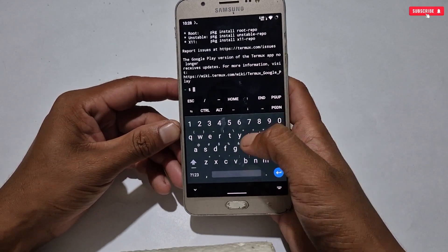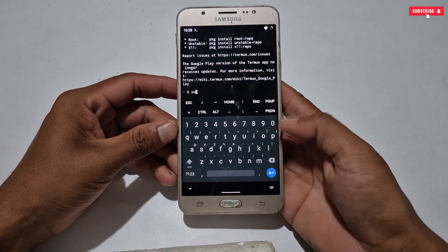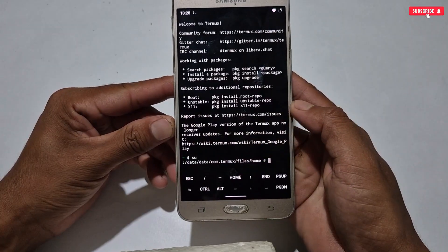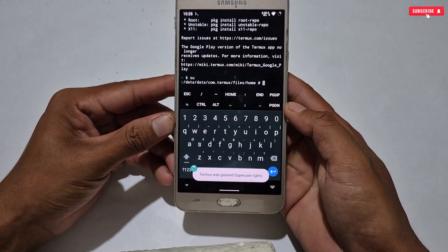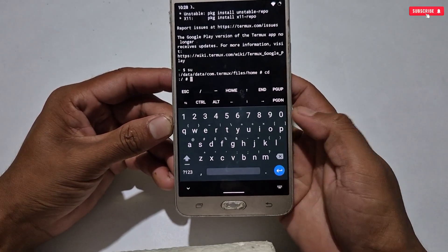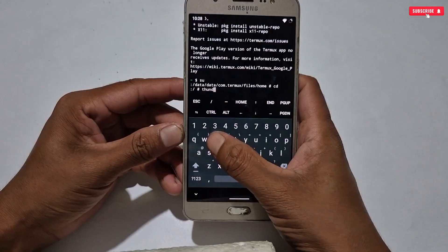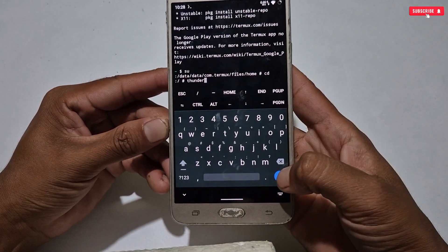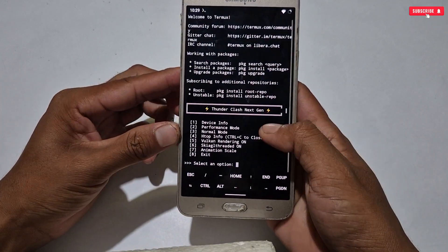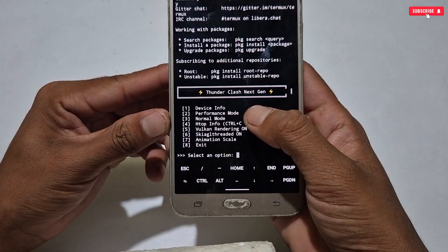When open, type the command 'SU' to allow root access to Termux, then press Enter. You can see the Magisk permission prompt appears. Then type the command 'CD' and press Enter. After this, type the final command 'Thunder' and hit Enter. You can see lots of tweaks are added in this module, like performance mode, normal mode, Vulkan rendering, Skia GL rendering, and animation scale, which you can use on your phone.